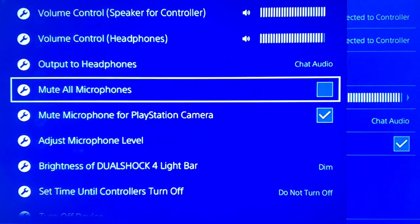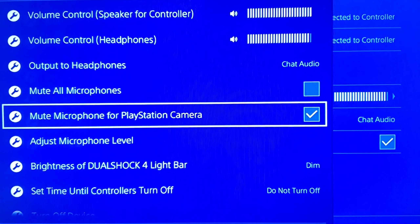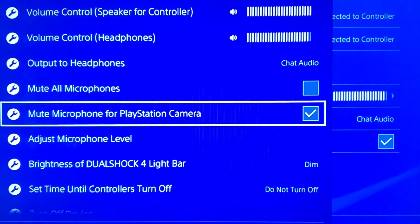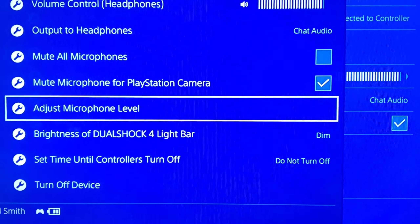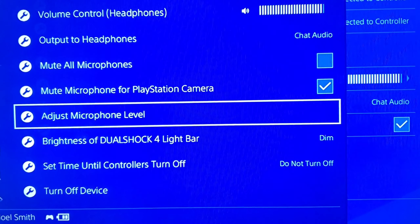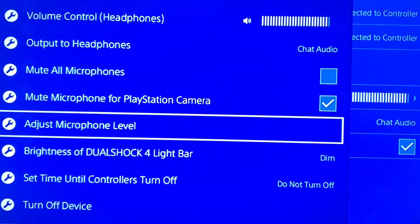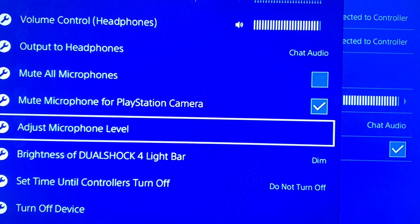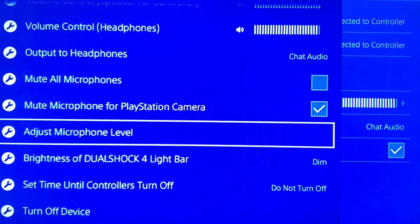Make sure 'mute all microphones' is not ticked. And as I said, if you want to use the microphone on a PlayStation camera, then untick that one separately. That's the tips I have for you today - hope it works! Remember to hit the subscribe button, like, share, and comment to let me know if it worked.